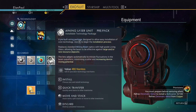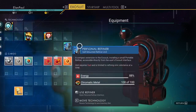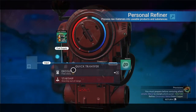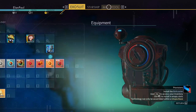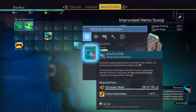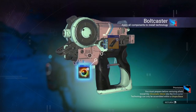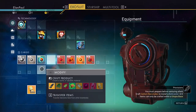Let's get in here. We're going to install the advanced mining laser immediately because we can really use that. Back to the exosuit to grab our chromatic metal. It's not telling us to do anything, so we have to go to our multi-tool — it tells us to build something.